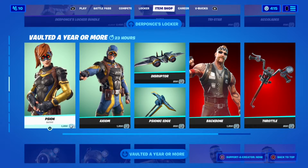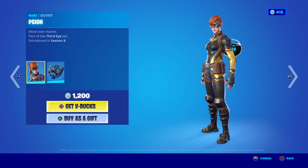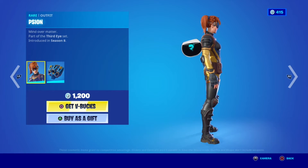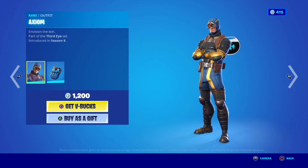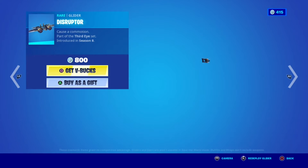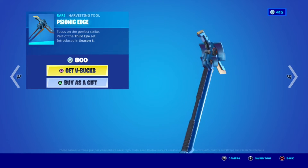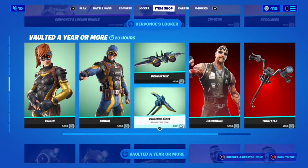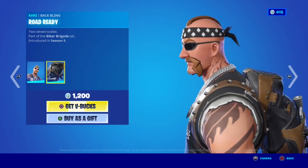For today I have more items. Okay, let's start with PC on — I never know how to pronounce it, I think they are Sion. They appear silent but I haven't seen these in so long. And then the male counterpart, and then the glider. And then the pickaxe — it was one of the coolest pickaxes. Look at all these cool parts. The backbone — it's like a motorbike person.